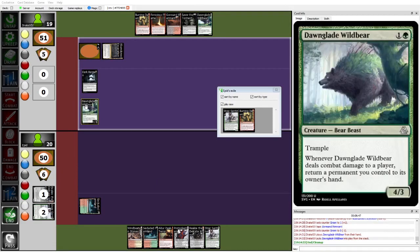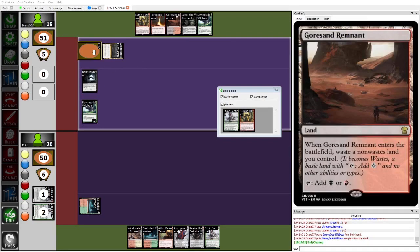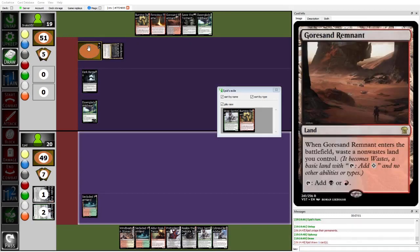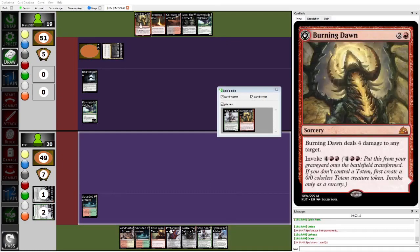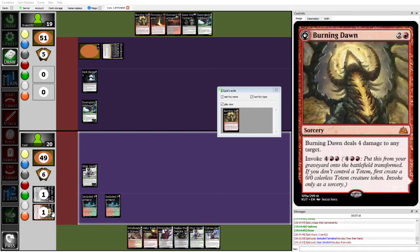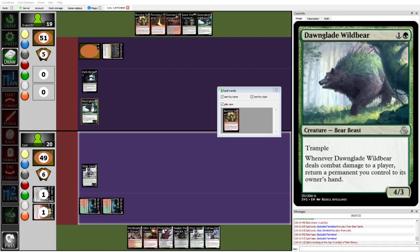Drake is going to drop a Dawnglade Wildbear, and then next turn can probably bounce the Gorsan Remnant to waste mana, and then bounce the Green Remnant to play another Dawnglade Wildbear to claw ahead. That doesn't seem like half a bad idea. Epid top-decking a Cybrus Clan Arbiter which would be kind of relevant if Drake didn't have 3 different pieces of removal. Epid wants to get card advantage off the Realize the Delicate Ideal, so he's going to play the Stoic Sentinel — just get a rampy, surveilling little bear down.